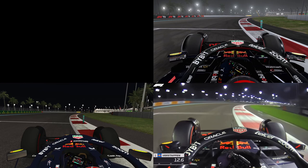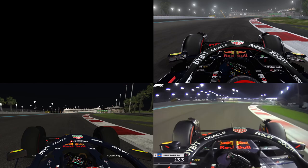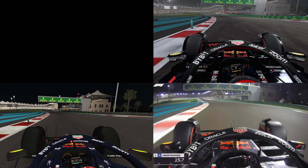Continuing up the hill to turn 2 and 3, there is a bollard on the inside of turn 3. This is on the right edge of the curb as in F1 2022, but in R-Factor 2 it is on the curb and so slightly misplaced. As we continue down the hill, the bollard in R-Factor 2 at the inside of turn 4 is again too close to the track. In F1 22 it is on the left edge of the curb, just like in real life.